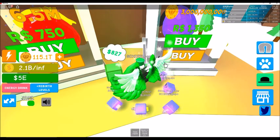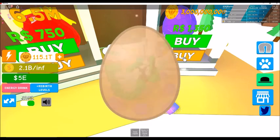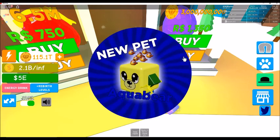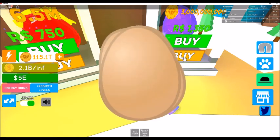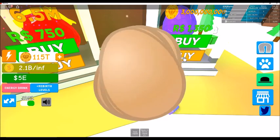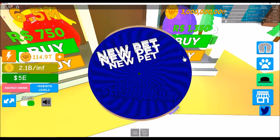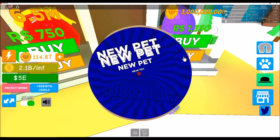What we'll end up doing here is just spam buy a whole bunch of these and see what we get. First one up is the aqua bear, so let's go ahead and spam away. We'll just kill it with the eggs - you can see I got 115 trillion Rebirth coins, so we got more than enough.